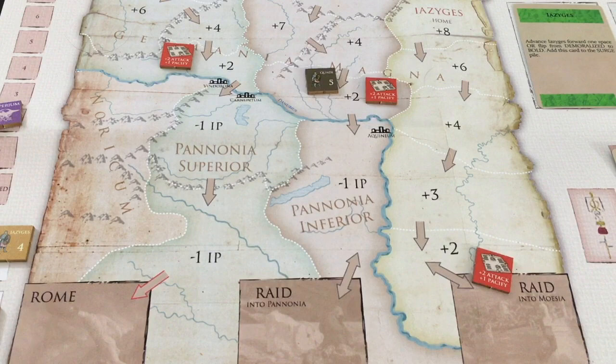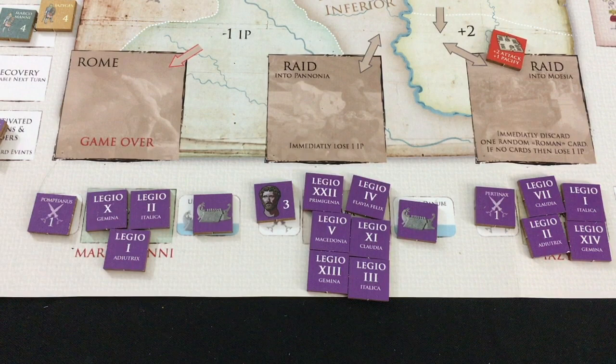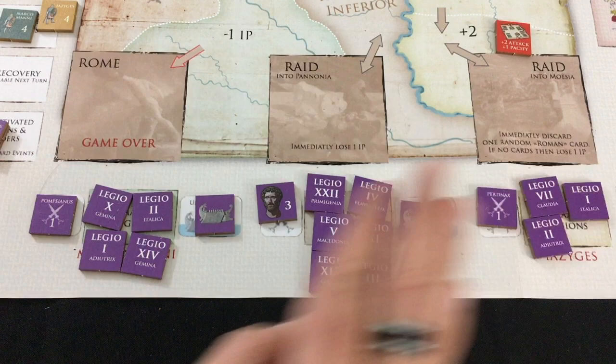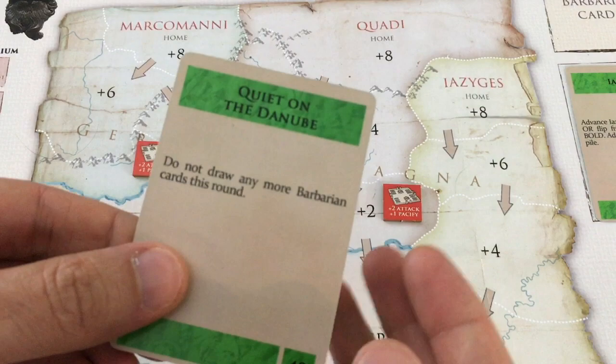Going into 176 CE, I set up for a hard push against the Quadi. I can't completely protect against a revolt from both factions, so I hope for luck if the Marco Mani try to revolt. I decide to use Harsh Winter going into summer rather than spring. For the spring barbarian cards — Quiet on the Danube! No more barbarian cards. I'm so glad I saved Harsh Winter — now I'll have like two free rounds of attacks.